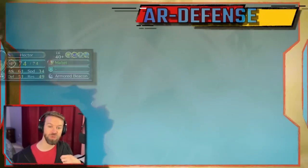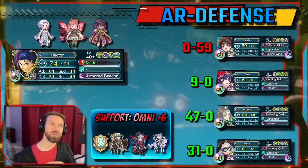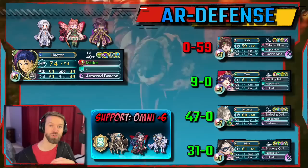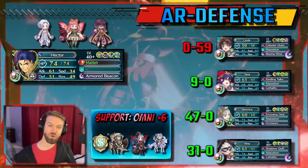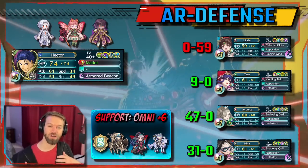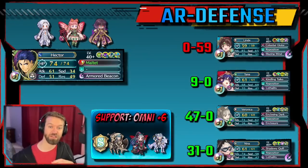Moving on to Armored Beacon Hector with Special Fighter — the difference is stark. He is surviving by much thinner margins than before, but he's actually killing the unit in retaliation, and that is a huge deal. For hit-and-run strategies where they come in, hit you, and back off, that's not going to work — they'll need some kind of Sweep skill, which means taking up a B slot, making it harder to defeat your team. This is why I'm high on Armored Beacon for defense.